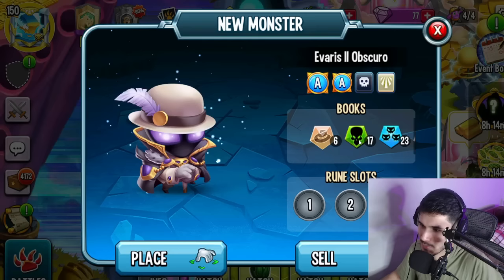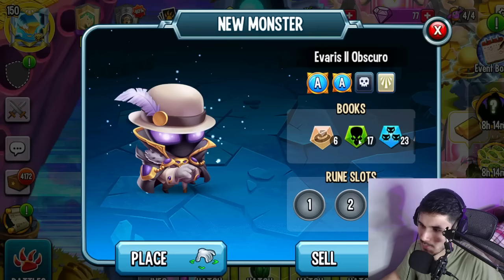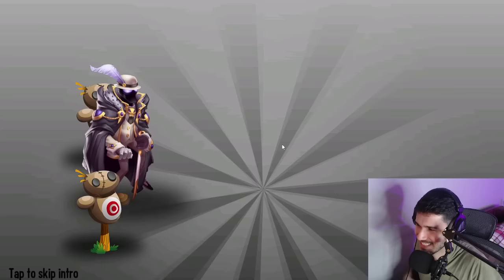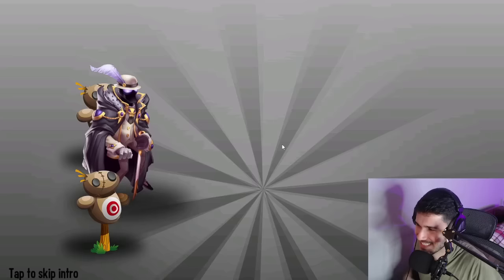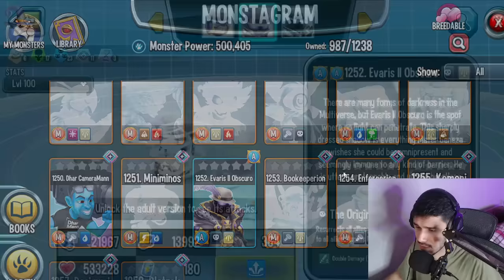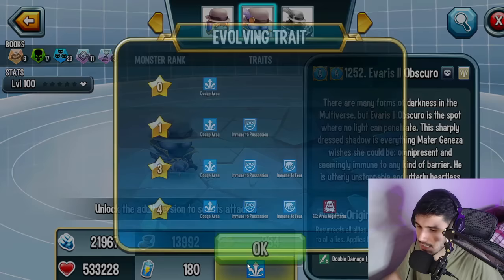Anyways, take a look at this — we have Everest, the second Obscure. This is the newest ancestral monster and we were able to obtain it. We get two rune slots open, which is better than one. We have the Syndicate book, Undead and Family. Take a look at this beast — we place it and look at that design, it's amazing! I think he's actually a supporter type if I'm not mistaken, based on his ultimate.